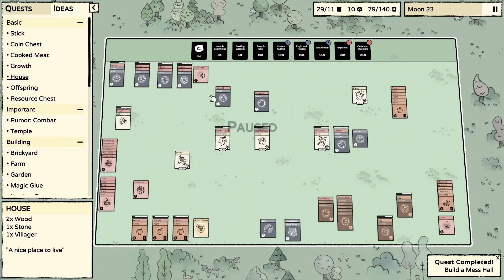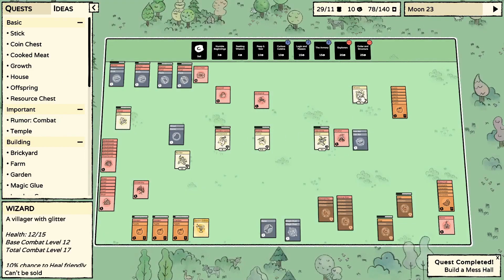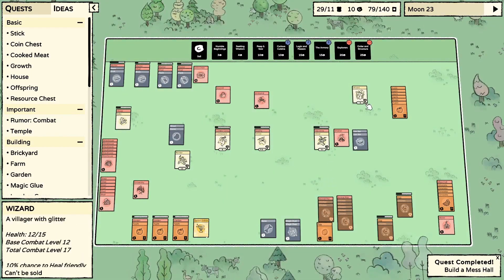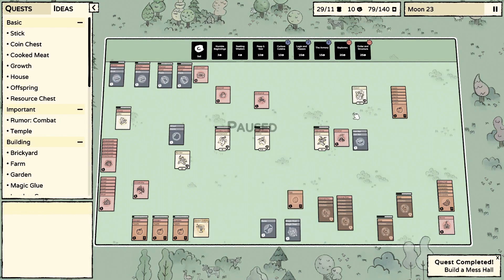We could build the houses and sell them — they're worth three coins. Let's build a couple to complete that quest — two wood and a stone, we can definitely do that. The builder needs something to do. This wizard's been idle for a while too.